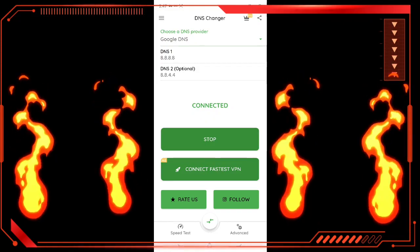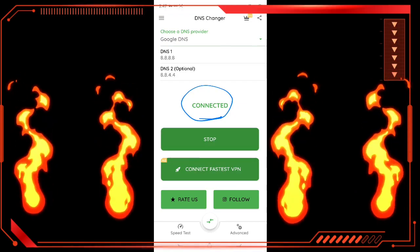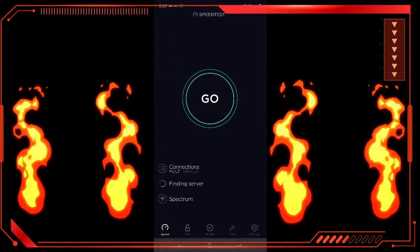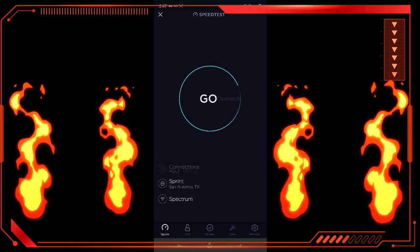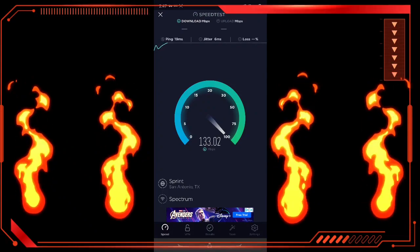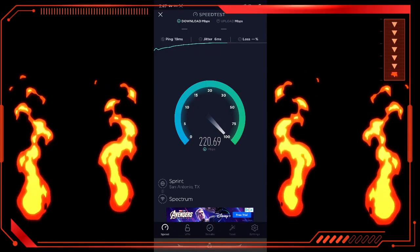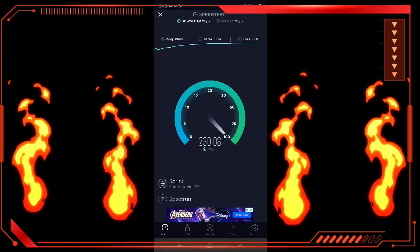Once you've done that, go back to speed test and test it out. It boosted like five megabytes per second — it's pretty good. The upload is kind of the same but it's really steady. It's not all over the place like my normal DNS would be. It's really, really steady. I use this just to game on my phone from the Xbox game streaming preview and it's wonderful. I get to play all my games without lag.